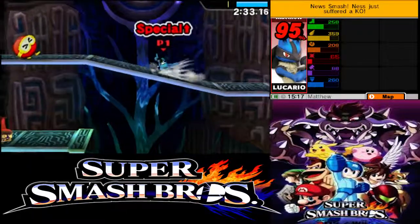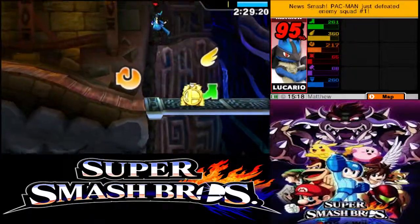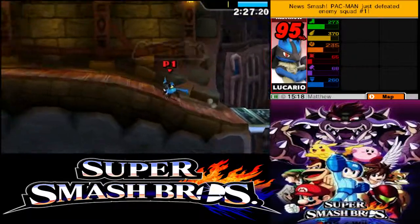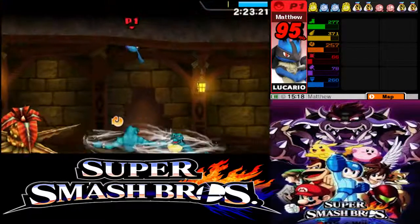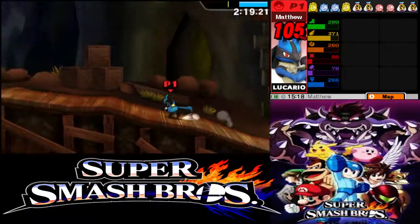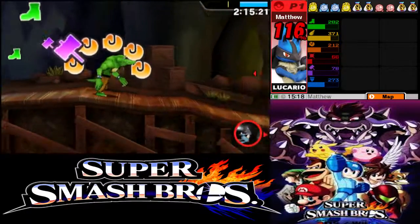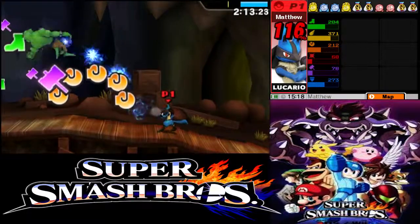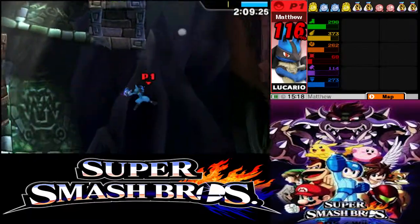This enemy was from Ocarina of Time — that's actually kind of a big enemy. Those things I'm picking up — the little trophy stands and stuff like that — are like little item capsules that you'll get at the end of the game. The item capsules give you special items like trophies or equipment.